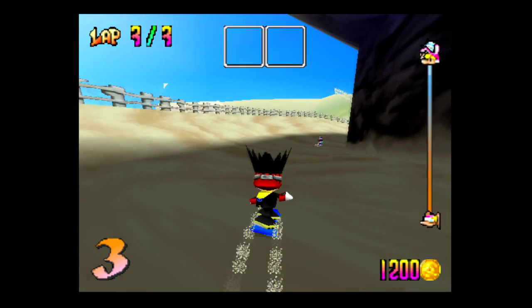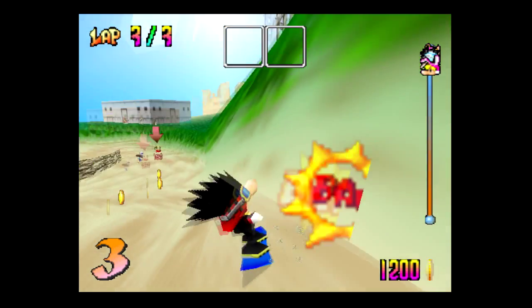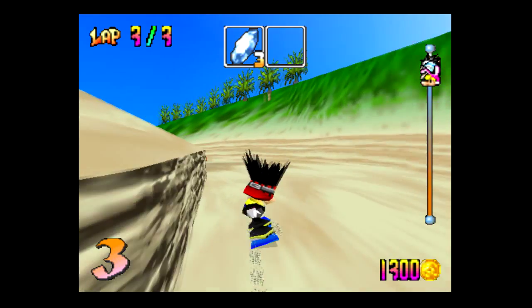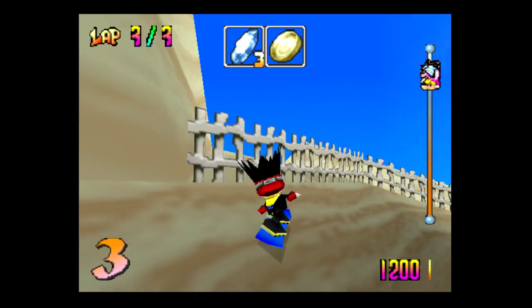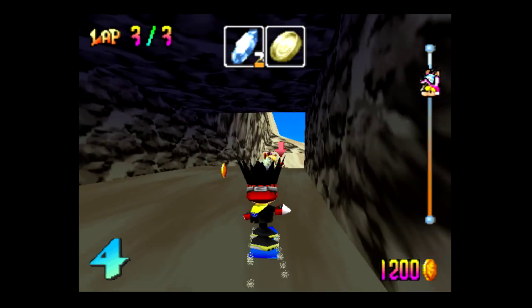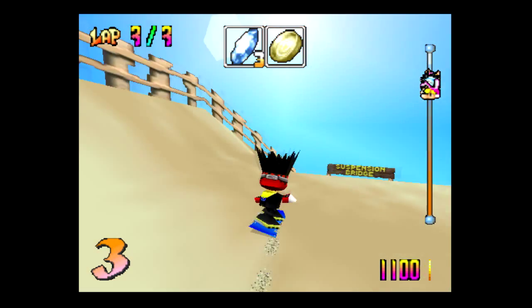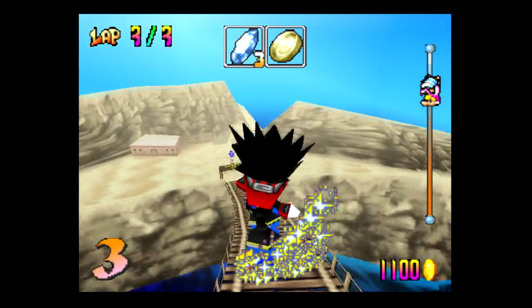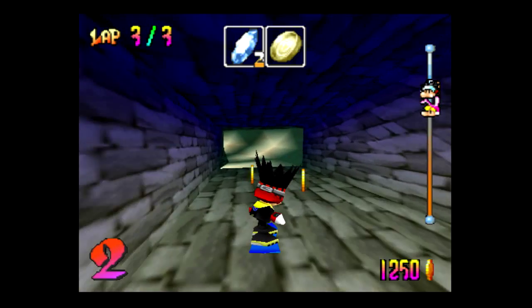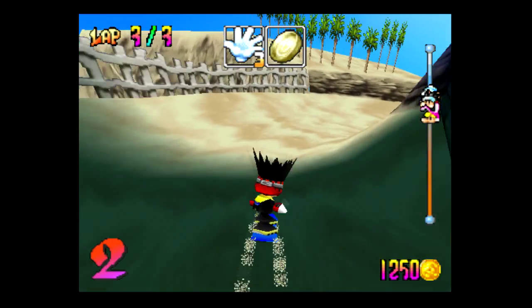We're not doing too badly - everyone's kind of grouped up. I notice the computer isn't playing as Tommy, who is the fastest character but has the worst maneuverability. Let's try to ice Nancy and pick up something else - I don't like icicles. We're going to save the pans for a while because Nancy is way ahead and we might need to do something about her.